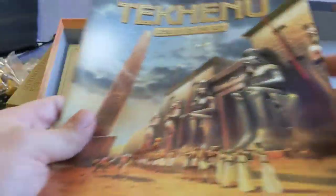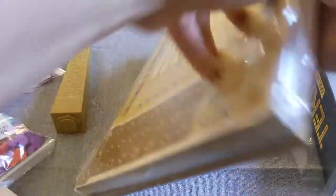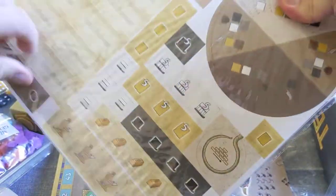The rulebook. And then it looks like our 200 plus tiles in a bag.